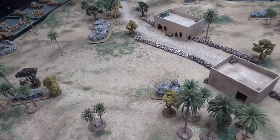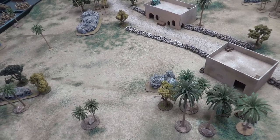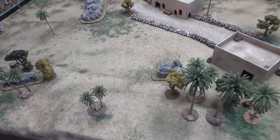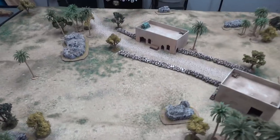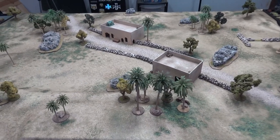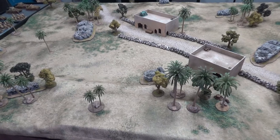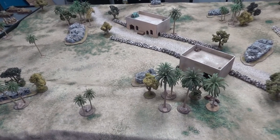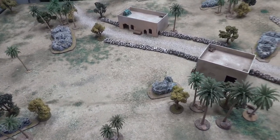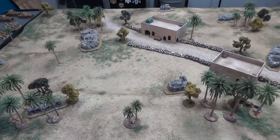As far as deployment, we will roll off to see who's attacker and who's defender. We are playing Western Desert, so all normal Italian rules are replaced by the Western Desert rules — no re-rolls for defender, no defenses. Defender deploys half their force within six inches of their board edge, attacker does the same on the other edge, and the rest comes in from reserves. The objective is to capture the most objectives at the end — you need an infantry or artillery unit within three inches with no enemy infantry or artillery within three inches.